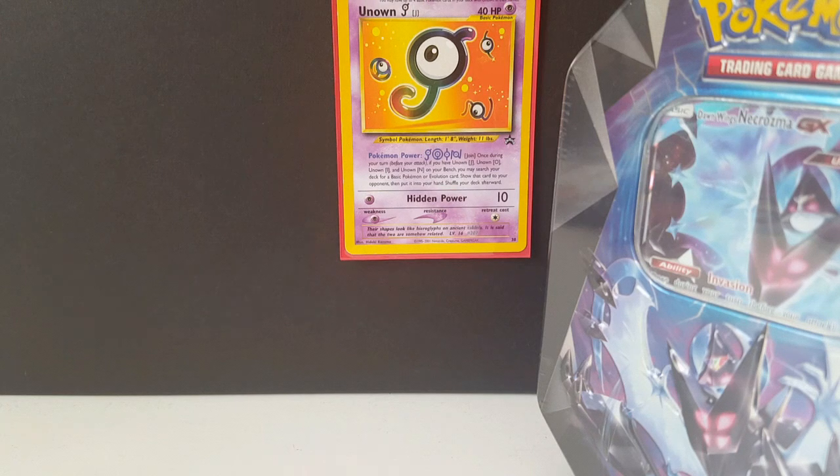The point system: a rare, reverse, or break is worth one point; a holo is worth two points; GX, EX, or prism cards are worth three points; a full art is worth four points; and a secret hyper rare is worth five points. The current leader is Joe's PH Games with a massive 13 points. His video was day three, and we're now on maybe day eight, nine, or ten — no one's been able to dethrone that channel. Go check that video out — there are some amazing pulls in that.